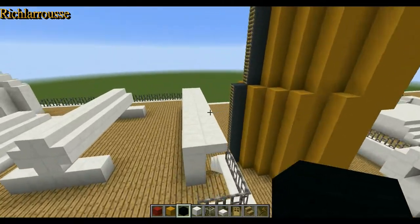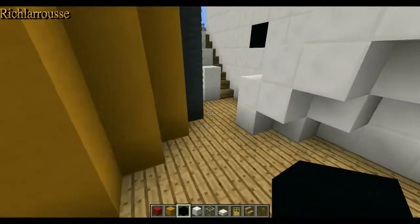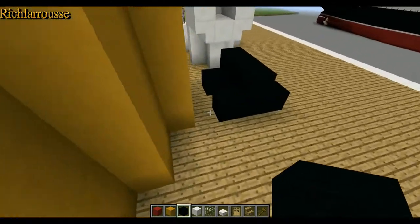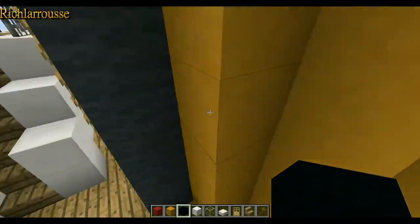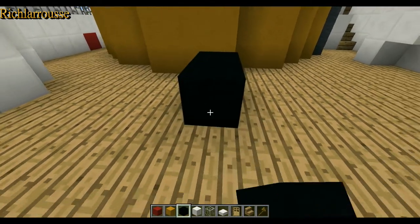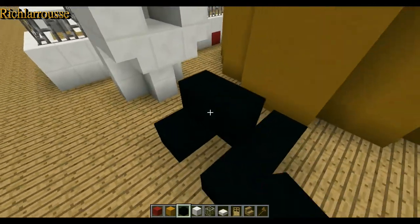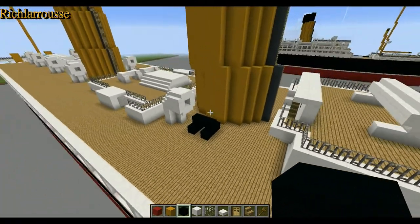So we've got one on that side of the funnel; we do the same on the other side. Going out to the second block — middle block, one out, one in — we go one, two, three, one, two, three, and then one, two, three like that. So that's the two mechs on the first funnel.